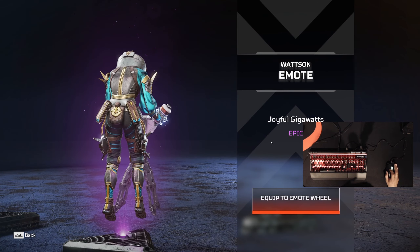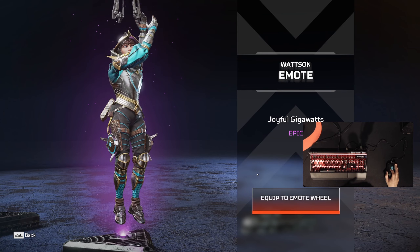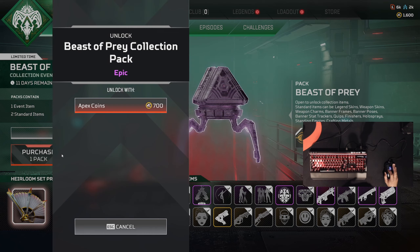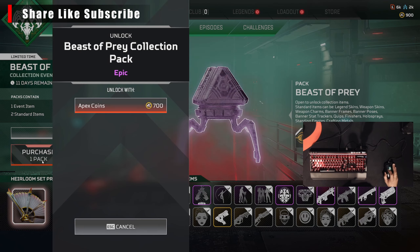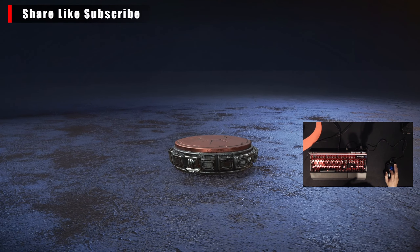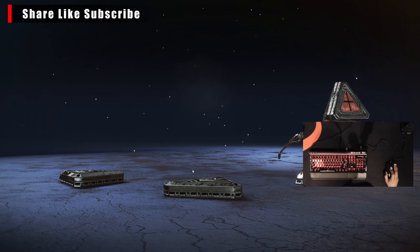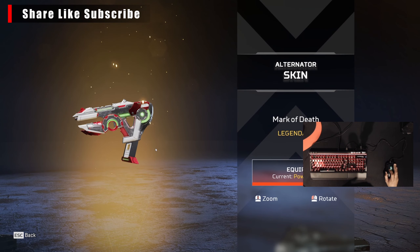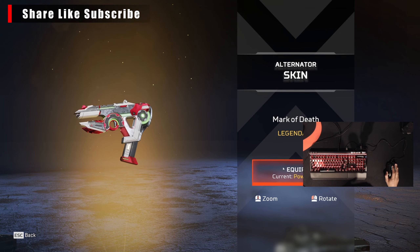We get the Watson Joyful Gigawatts emote. We need seven more packs. Let's get another pack here — let's get two more, I have 1,600 left. And from the event we get this Mark of Death for the Alternator skin, I like that.